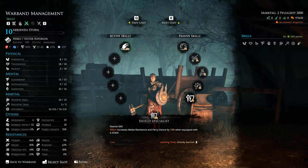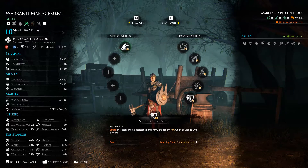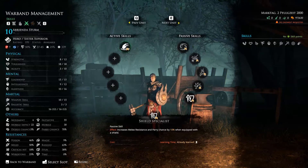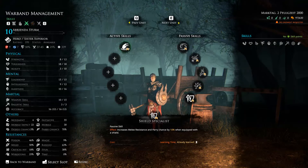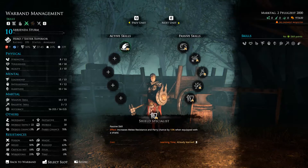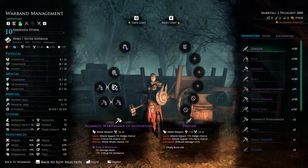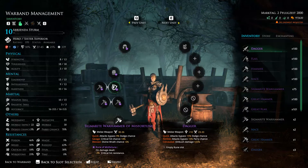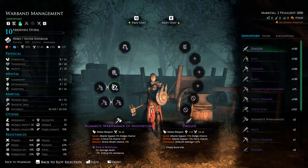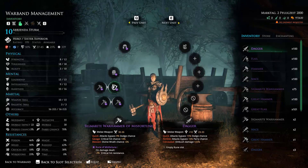The last skill is Shield Specialist. You could pick whatever you want, but I was running a sword-and-board approach to get four attacks every round, so I was already using a shield. This one I'm not quite as sure about, so you could swap something else if you wanted. It increases melee resistance and parry chance by 10% when equipped with a shield, giving a 70% parry chance, which is reasonably good. The build isn't totally focused on any one aspect — it has a bit of crit resistance reduction, a bit of crit chance, and a bit of bonus against multiple foes, making it a well-balanced critical and stun build.